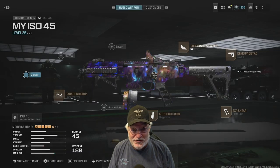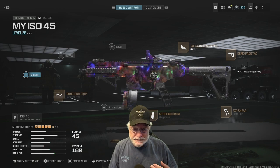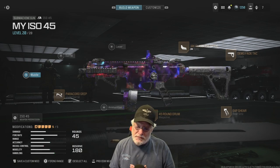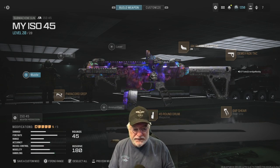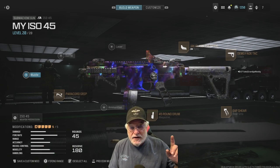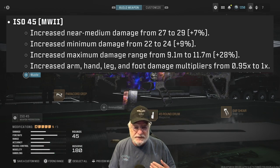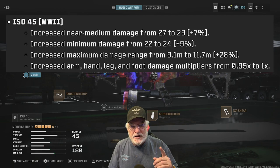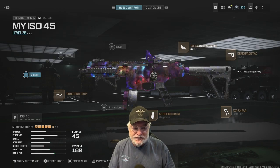Grandpa Newbie reporting for duty with another episode of Try Something New. Yesterday we did some work with the ISO 9mm — it turned out pretty good — so I decided to try the big brother, the ISO 45. We got another buff at the beginning of Season 6, so before the clock runs out on Modern Warfare 3, I recommend you give the ISO 45 a try and see how it does for you.